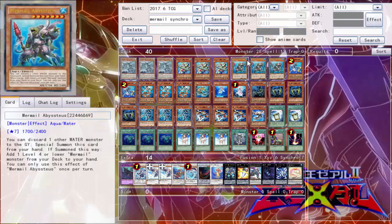Up next we have three Mermail Abyss Tooth. You could technically probably run this at two — I run it at three because it enables a lot of the combos for this deck. You can special summon it by discarding one other water monster, and then if it's summoned this way you can add one level-four or lower Mermail monster from your deck to your hand.